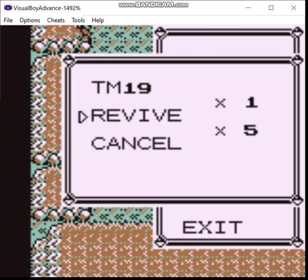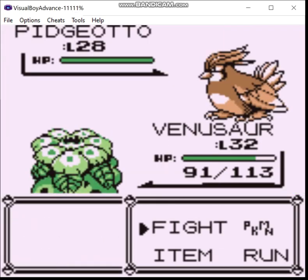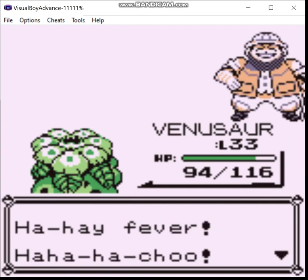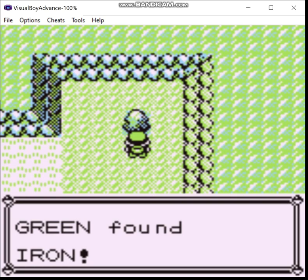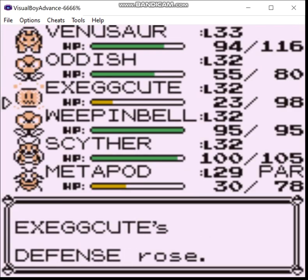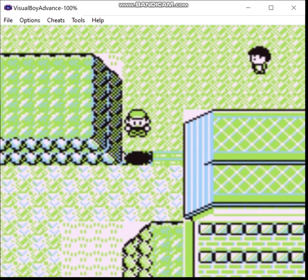And that is Rock Tunnel. Let's just reorganize this real quick - okay, now we can leave. It's a guy with hay fever. Iron - let's use that real quick. And now I have a ride in Lavender Town.